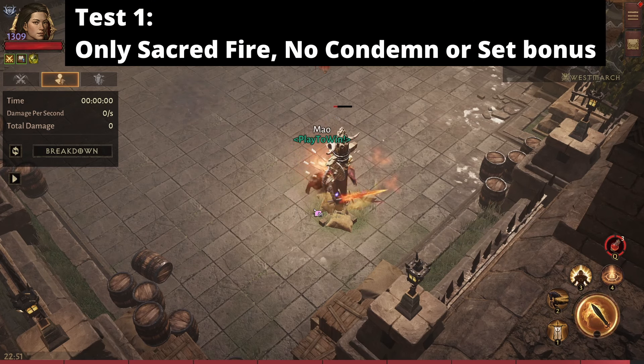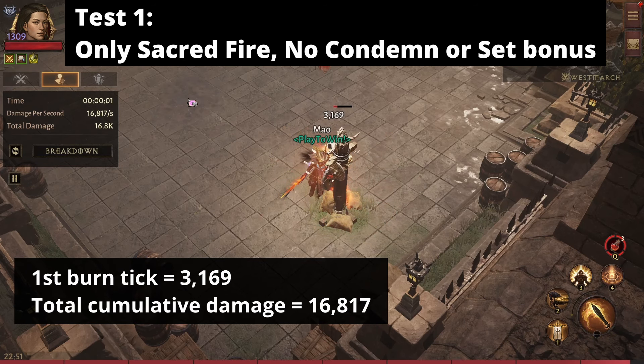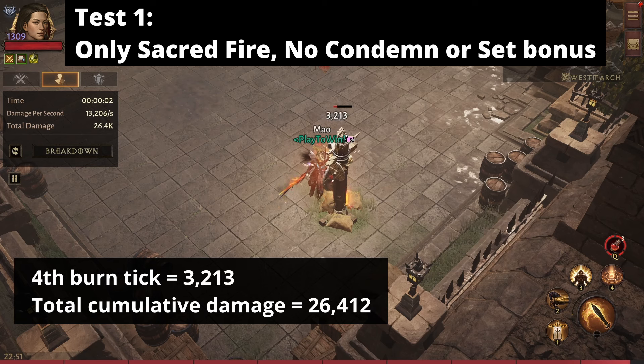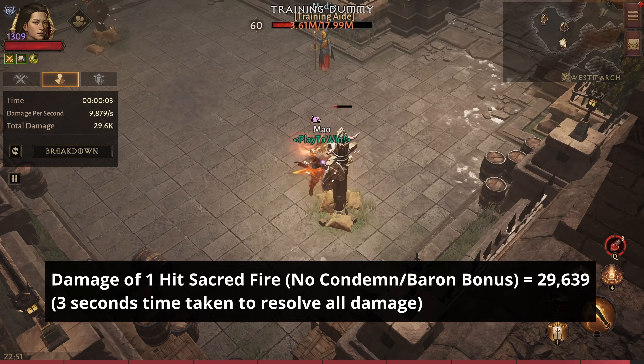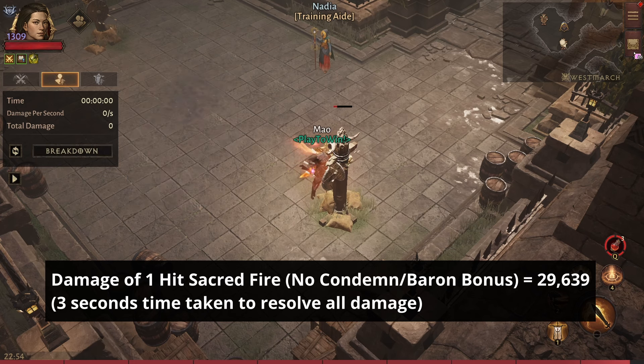Let me slow it down so you can see. At 25% speed — this is without condemn and without set bonus — that's the first hit, then the first burning tick, second, third, fourth, and fifth burning tick. All those ticks were roughly 3,000 damage each. The total damage from one sacred fire hit is 29.6k. That's our baseline.